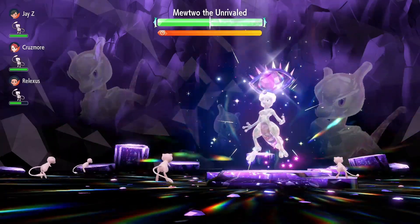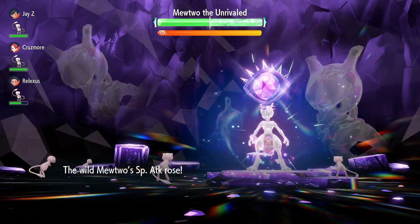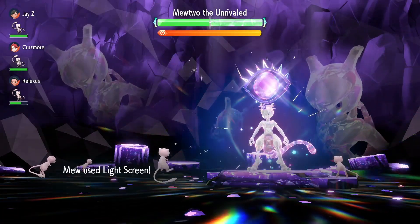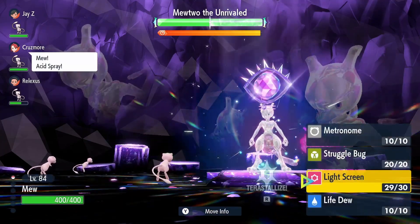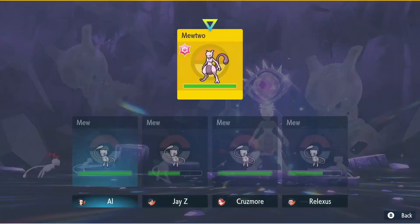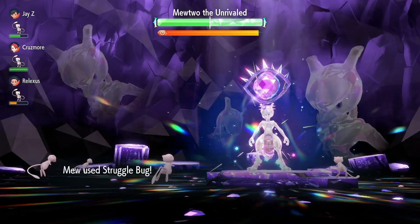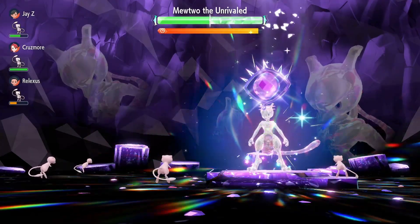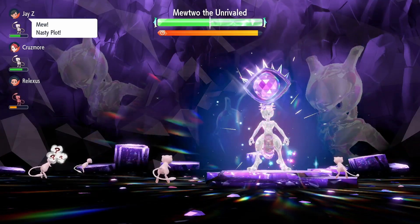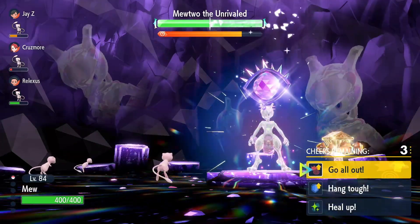I think some builds use either Bug Tera Mew or Dark Tera Mew — that's what people are doing right now. We'll need to heal up the Mews with Life Dew and use Struggle Bug as well. Look at the bug moves — virtually no damage being done.